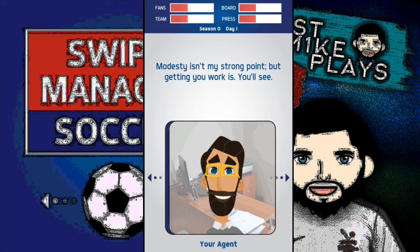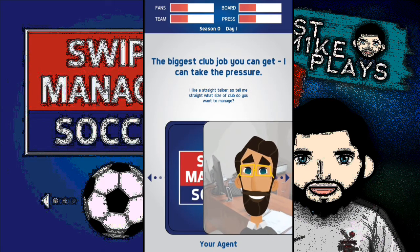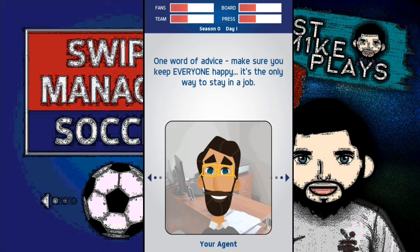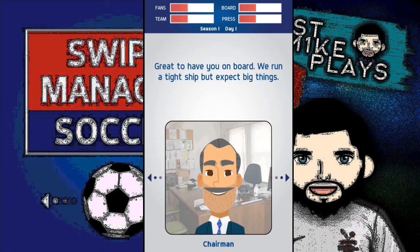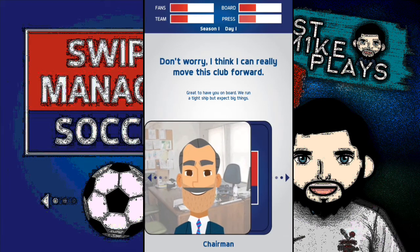Modesty isn't his strong point, which we've already seen. Let's talk some business — he likes me being straight-talking. I've got two options on club size; I'm going to start off at a small team and build up the reputation, that's what I like to do. Very nice name — Small Town FC. Didn't take long at all; those negotiation skills must be on point. Now the chairman is on, obviously expecting big things but running a tight ship.